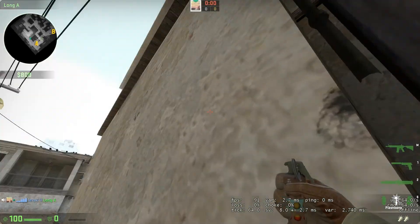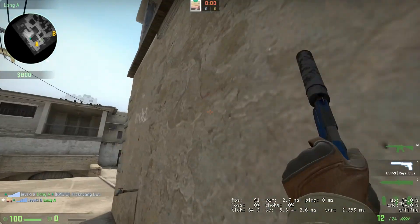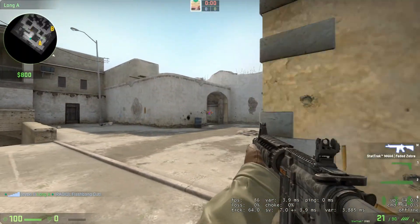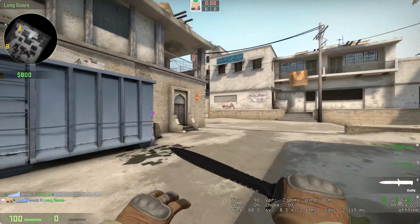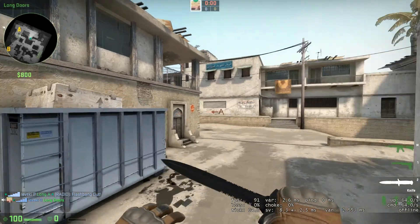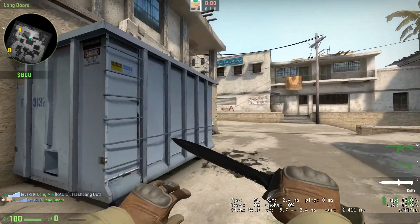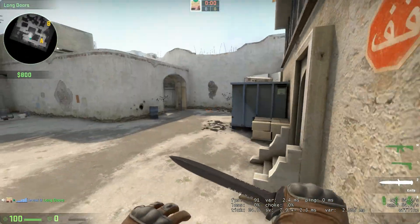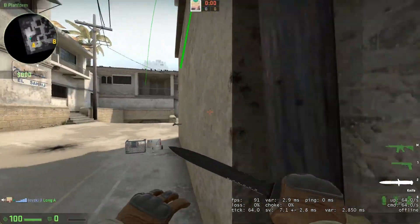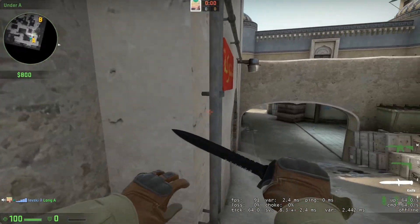Line yourself up here. See the little sort of down slash. That pops — it pops anyone coming out the door, and it also gets anyone out on the left here. Obviously won't get anyone behind the box. That's good if you want to challenge them coming out. If you don't want to challenge and fall back, then this is a very useful pop flash.